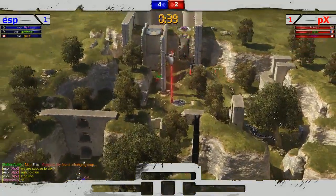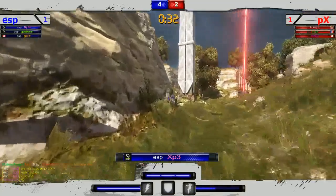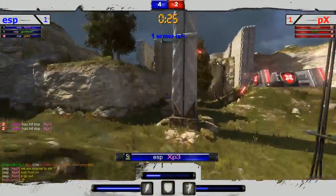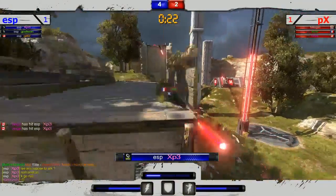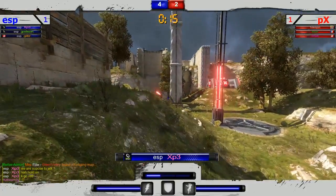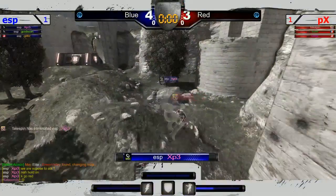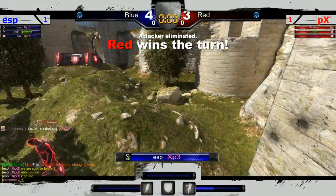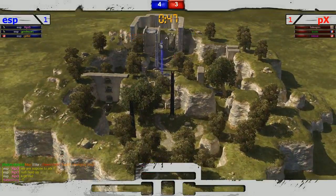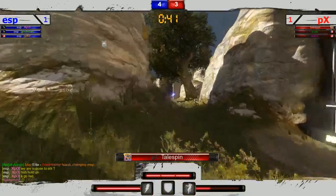XP3 gonna be coming in. Going to be coming up that left side. I want to call that area with the box 'the shack' — I'm coining it right now, trademarked, the shack. Whoa! Double tap there by Vince — Vince is angry, wants to start contributing to his team. Doesn't get picked off, almost gets the third hit. XP3 in a very difficult situation — only one armor, all three PX players up, 13 seconds left before the pole goes live. They will be swarming here very soon.